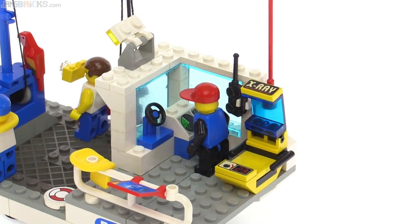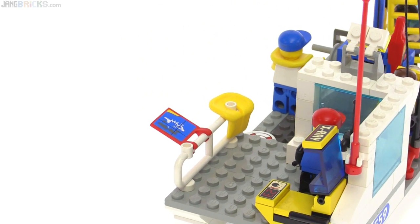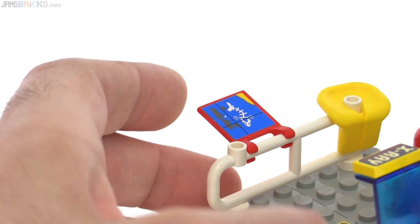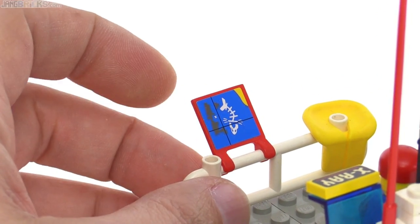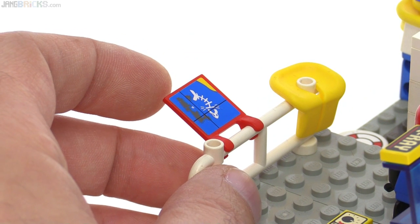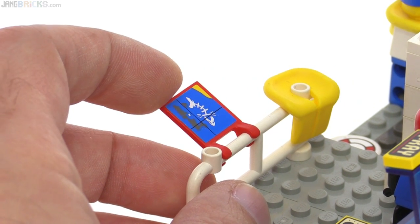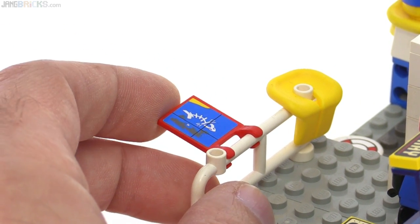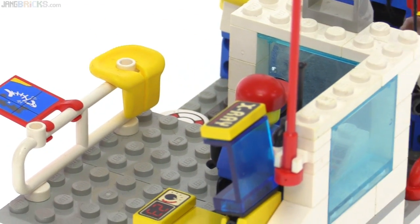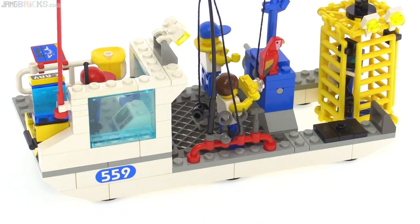There's a printed console piece, and this actually has a sticker on it — that number is a sticker. This flag piece also has a sticker that's not representing a flag in particular; I think it's more like a clipboard showing the layout of the diving site below. There's a flotation device over the railing, an antenna on one side, and then a bunch of things on a rack including a fishing pole.